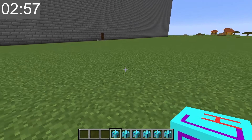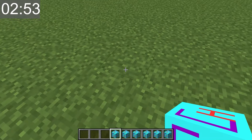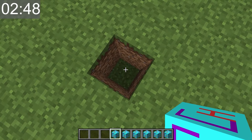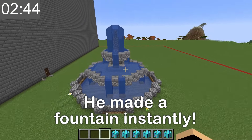Lucky for me, I have a secret item that will help me build the fountain immediately. Before I do that, I'm gonna dig a hole. Next, I'll put the block inside and cover it up. Whoa! No way! That's the fastest fountain I've ever built!